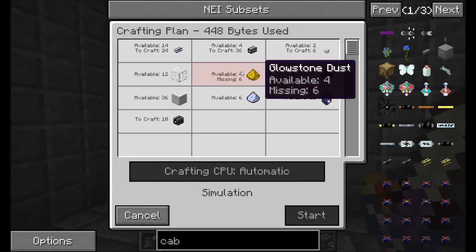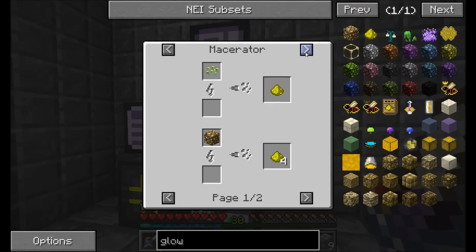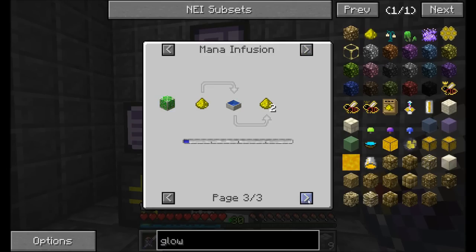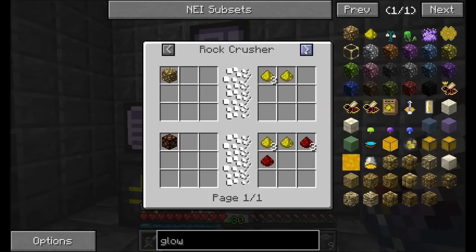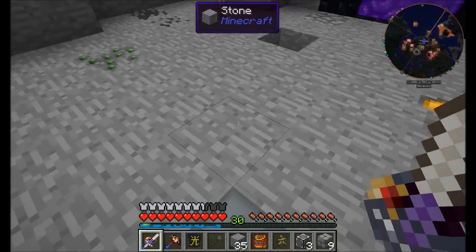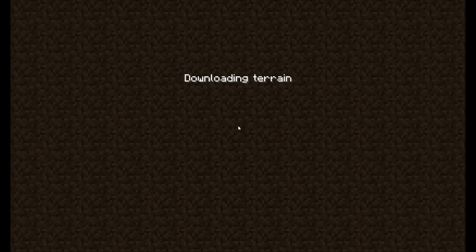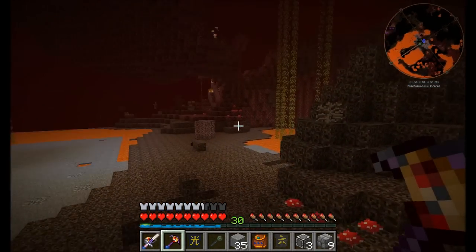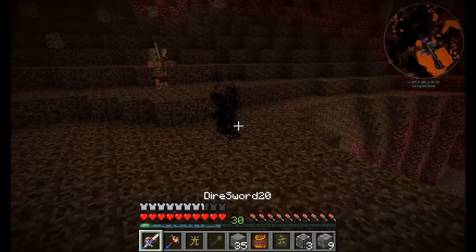Let's request about 10 dense cables — but we need more glowstone. I think it's time for a trip to the nether. Is there any good automated way to get glowstone? Not really anything exciting — you can turn redstone into glowstone with the conjuration catalyst but that's pretty high tier. I think a trip to the nether is in order, so I'm heading off. I'll also grab some quartz while I'm down there.